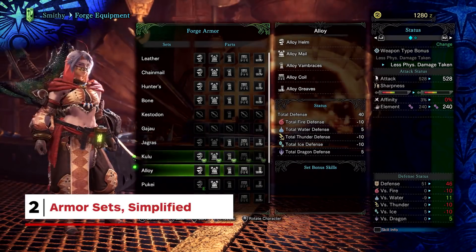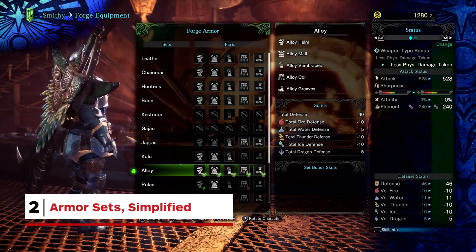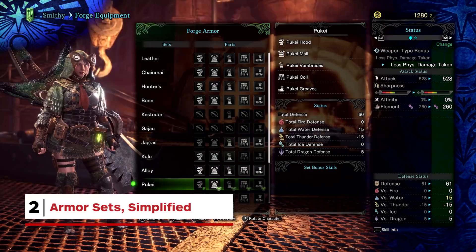Gunner and Blademaster armour are no more — the series' two types of armour are now one. It's one set fits all, so you can change weapons at will without the need to make two different sets of armour.